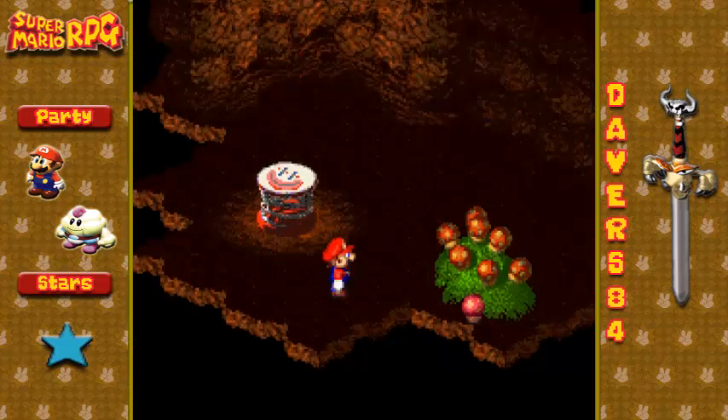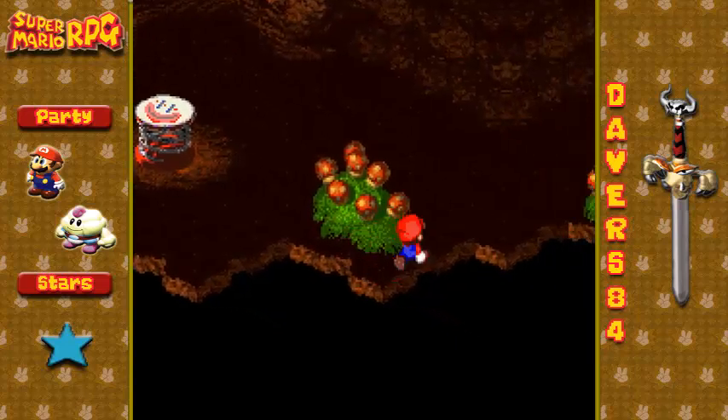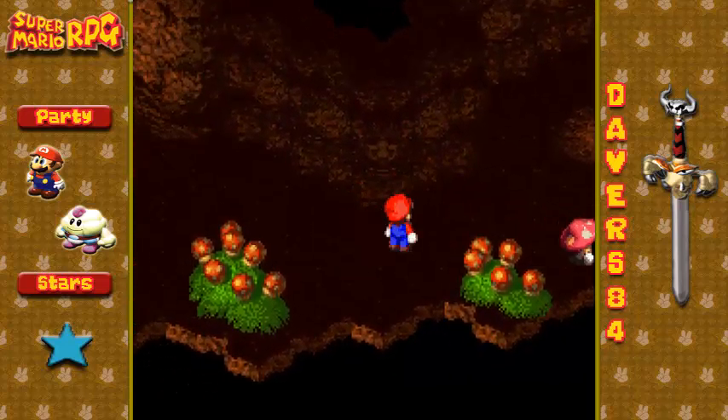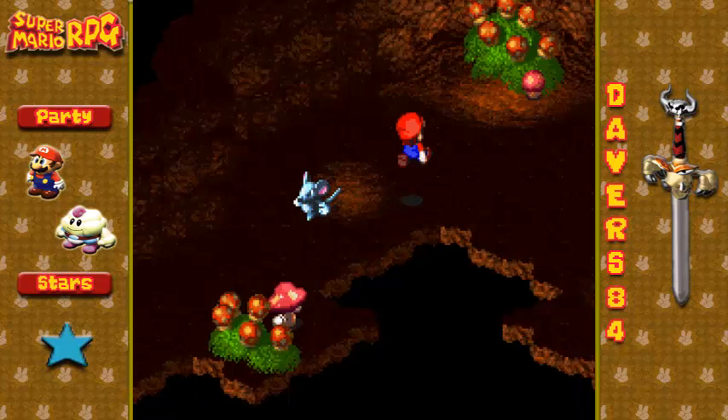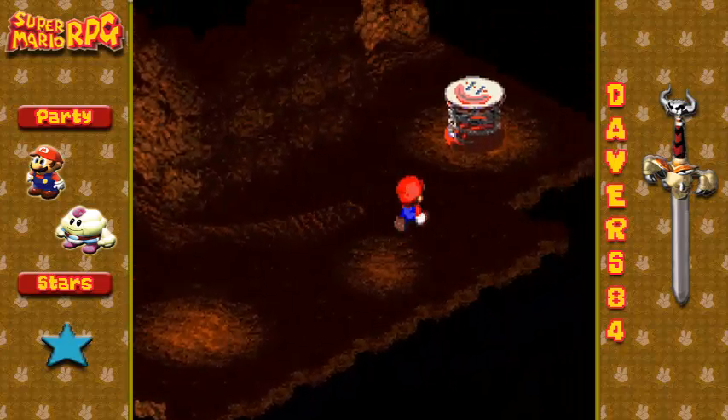This mushroom here is actually — I'll go ahead and show it. Oh, that's an actual mushroom. Actually, this one here — yeah, so you can see it's an actual enemy and not a mushroom you can pick up.